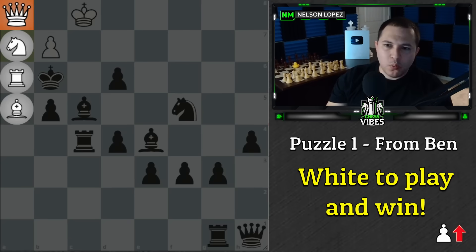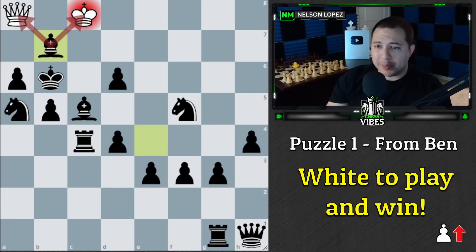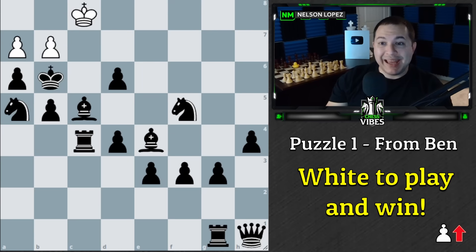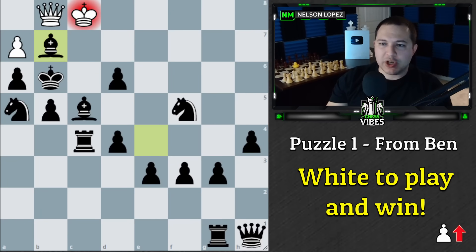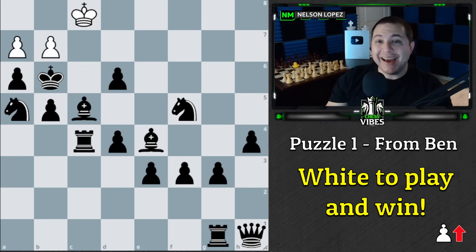If you had a chance to look at that, the first thing to point out is that a random queen promotion doesn't work — black takes with check, forking your pieces and you lose. If you promote with check on the other square, black plays bishop b7 check, then knight c6, the king escapes, and you can't do anything. So that's no good.